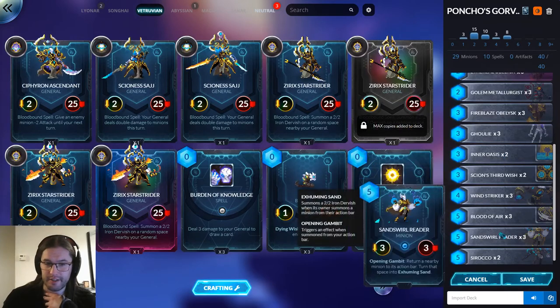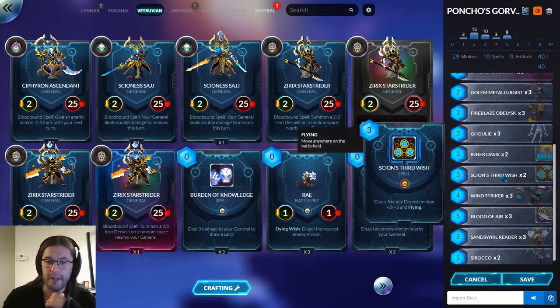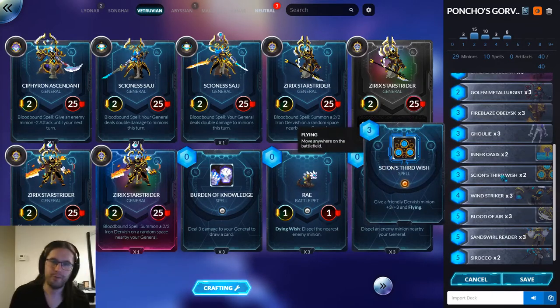We have Blood of Air and Sand School Reader so we can kill things, interact, and maintain tempo. And Third Wish as a finisher — or a surprise play where Ghoulie becomes a six-seven on turn two.